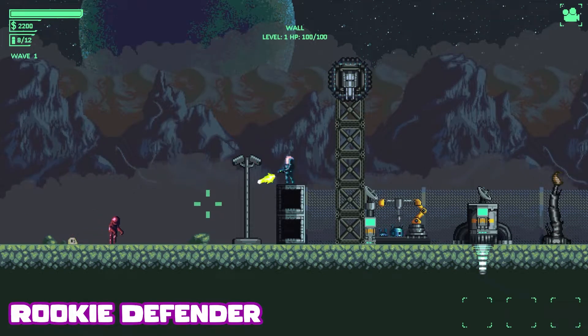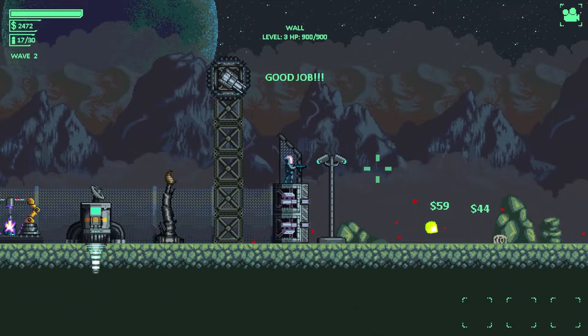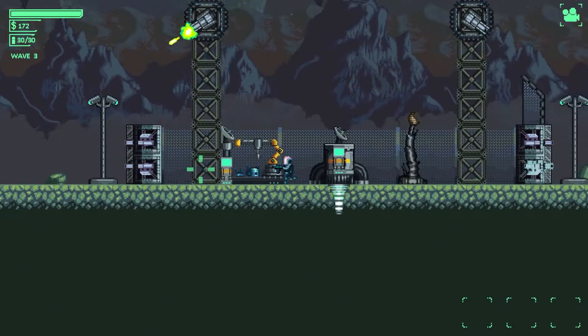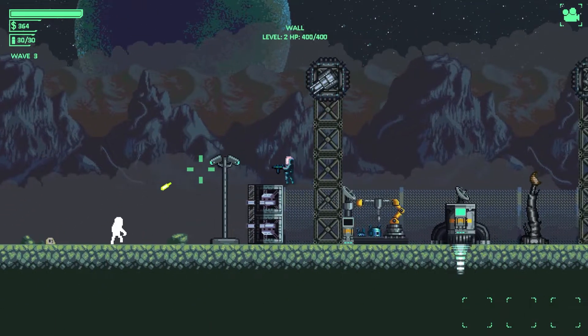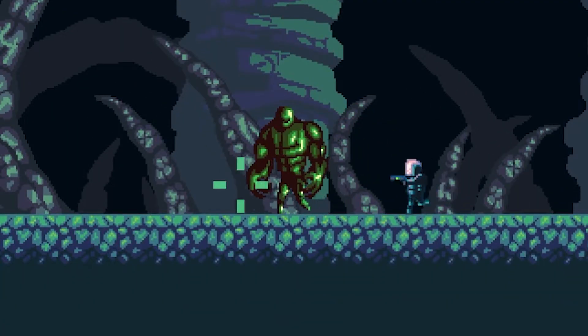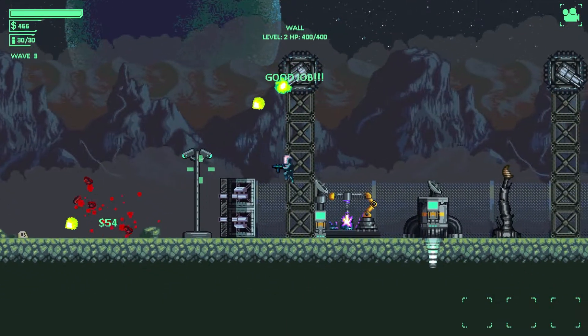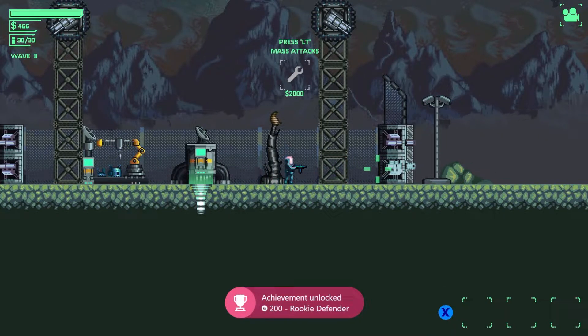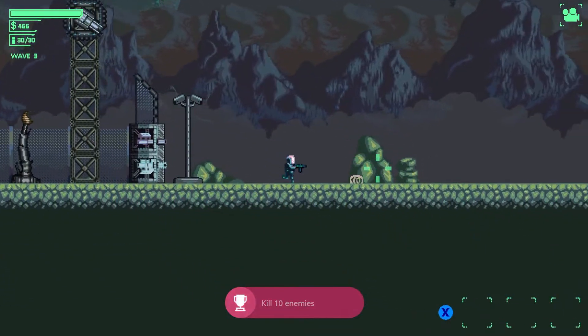First things first, we are going to get the 3 easiest achievements out of the way. The first achievement we're going to pick up is Rookie Defender — we're going to have to kill 10 enemies for this. Super easy, by the end of wave 3 you will definitely have it. Here's a great tip: every weapon has a secondary ability. The pistol seems a bit pants when you start using it but if you use the left trigger it will do an electric burst, which makes your life a lot easier and makes the gun a little bit OP. Food for thought.